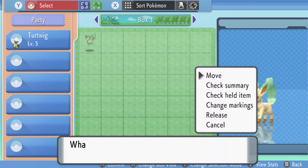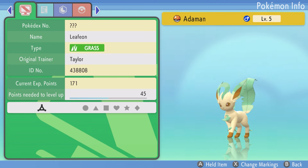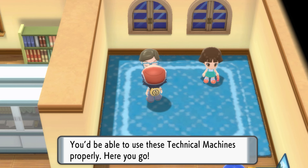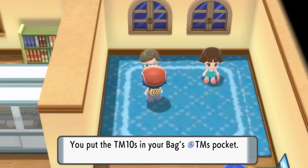We started by transferring a Leafeon through Pokemon Home — and I named him Adamant. You can probably guess why: he's Jolly Nature, so more speed and less special attack. His ability is Leaf Guard, so no status conditions in harsh sunlight — I don't think we'll ever use that. What we will use though is the gift for beating the two school kids: the TM for Work Up. This will be our go-to setup move until Swords Dance.